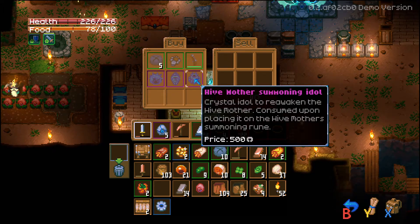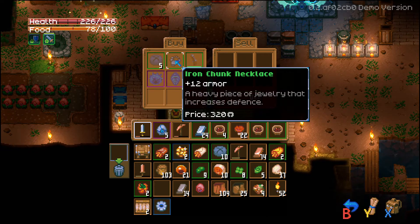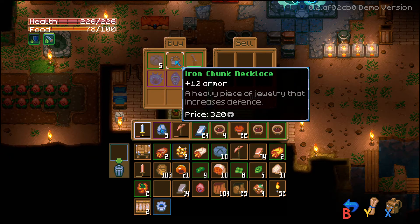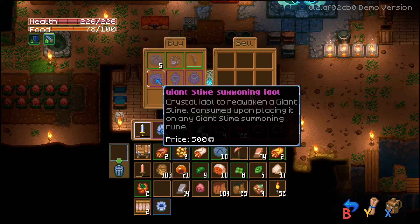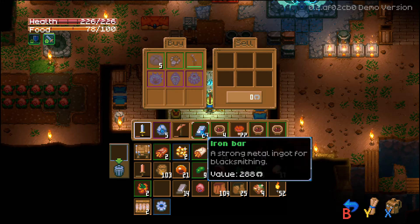Who are you, and why are you in my house? Flintlock musket, iron chunk necklace, cave link bread — we can buy it directly now. That's 12 armor — pretty damn good. And the flintlock musket is ridiculously huge damage. How do we attack with it? Is there ammunition? We can summon the giant slime, Gorm, or Hive Mother whenever we want to. That's neat.